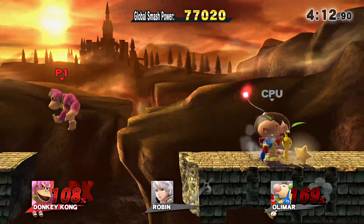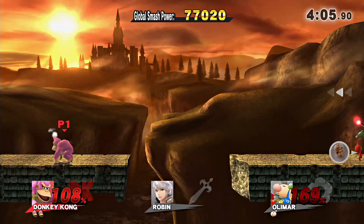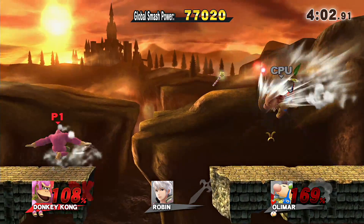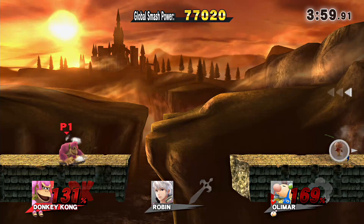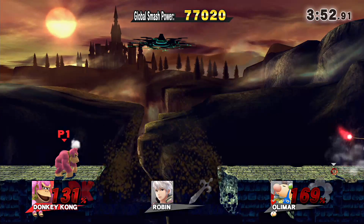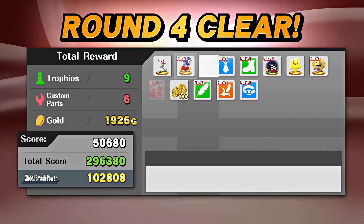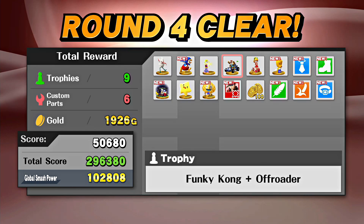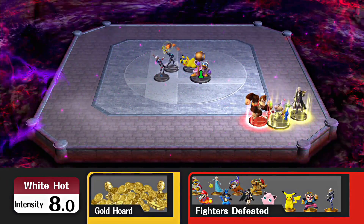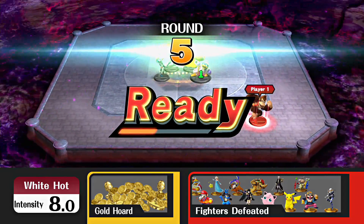Robin just dodge rolled into the blast zone of the stage and completely killed himself. Good job, smart guy. I just gave him some bunny ears — would have actually wanted to use those myself. We're gonna risk it all, just go for it. And we got it! We're the best. King of the jungle, baby — that's what I'm talking about. You can take your bomb and suck it, Olimar. I love DK, dude — he's freaking amazing. That's what you get for intruding on my other match that I originally had planned.